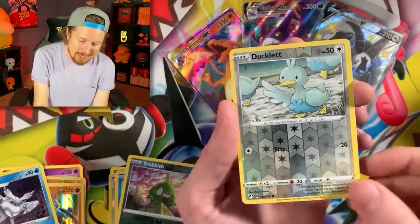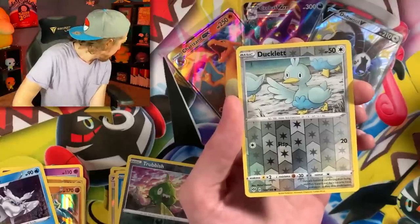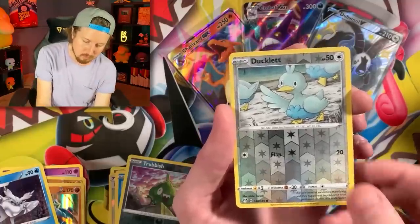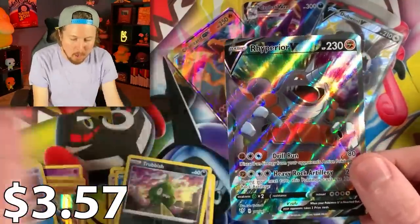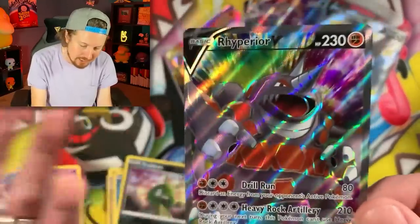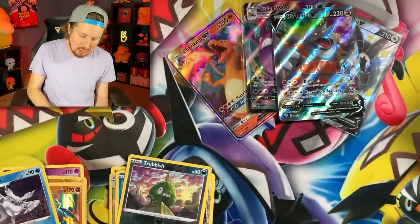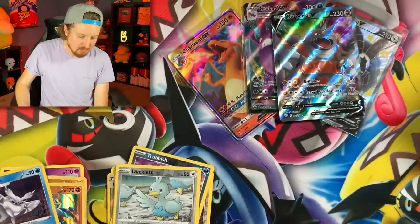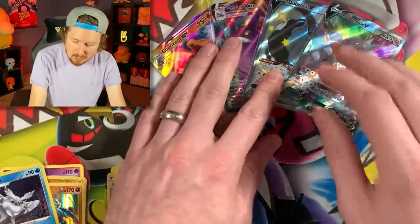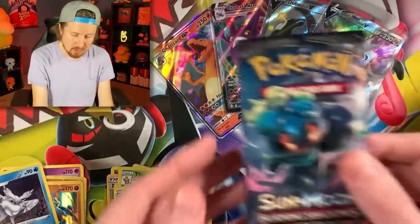We got Parasect and Ducklett. Oh, it's our worst enemy. Even the rude folks don't like Ducklett — that's a rough one. Going into a full art Rhyperior V. I do love that kind of rainbow-ish look in the background with the different colors — green and purple, kind of like a tie-dye situation. Beautiful. There's the code card right there. Ducklett, I'm sad I even have to put you on the table, but I'm going to respect you because you treat others how you want to be treated. Be nice. It's that simple.